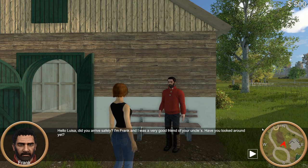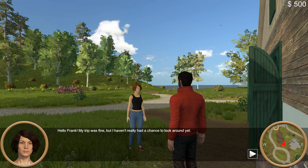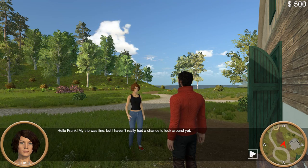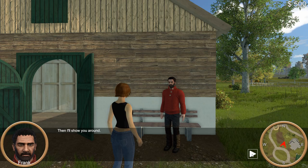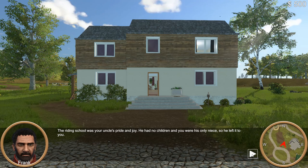Hello, Louisa. Did you arrive safely? I'm Frank, and I was a very good friend of your uncle's. Have you looked around yet? Hello, Frank. My trip was fine, but I haven't really had a chance to look around yet. Then I'll show you around. The riding school was your uncle's pride and joy. He had no children, and you were his only niece, so he left it to you.